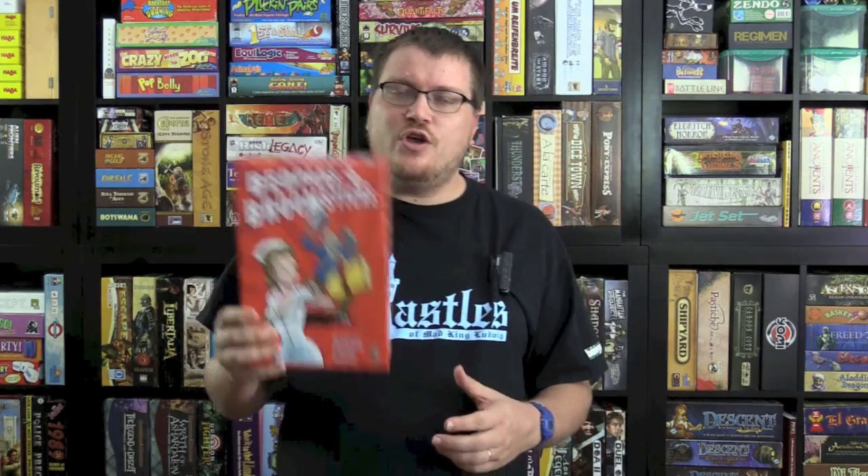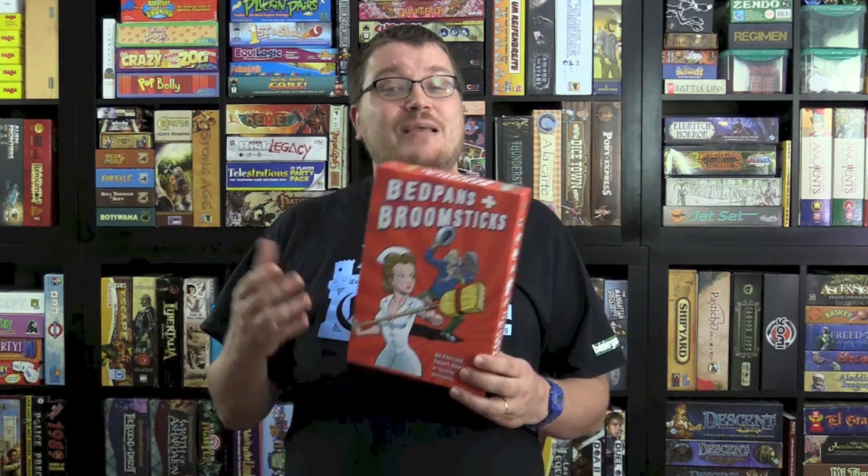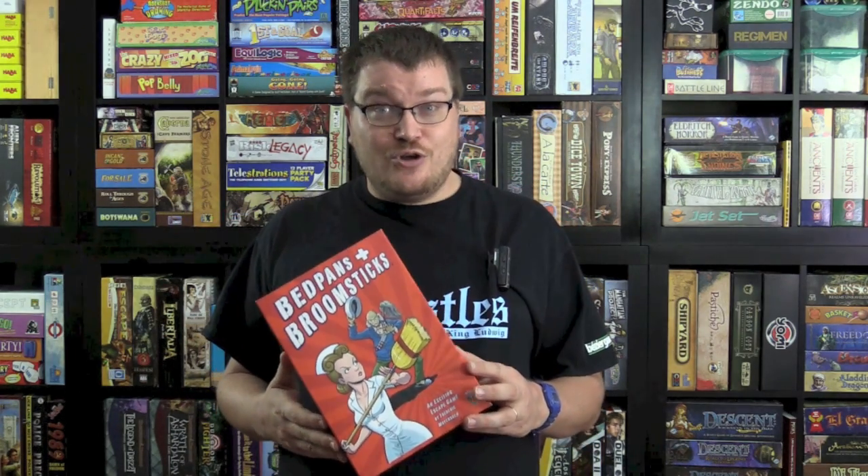Bedpans — it's set in a nursing home. Up to four people will be playing elders, old folks who are trying to escape, and one person plays the staffer. So you can play one-on-one or four-on-one, up to five players. This is by Frederick Moyerson, the same designer behind both Ninja and Nuns on the Run. It's another game of hidden movement and trying to catch people — that seems to be his specialty. Is this one good like Nuns on the Run, or not so good like Ninja?